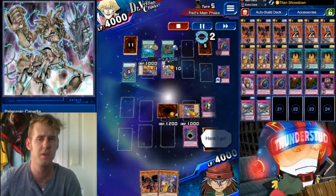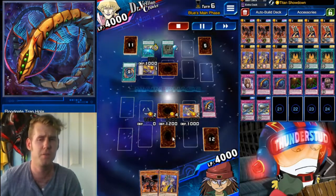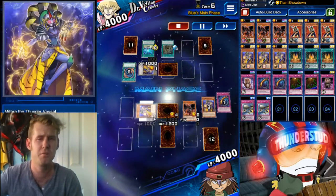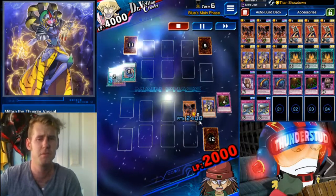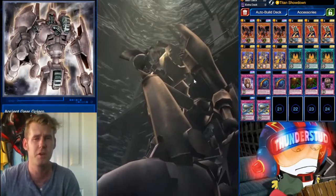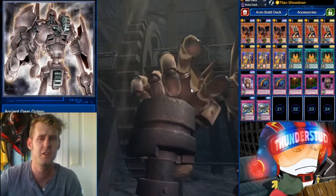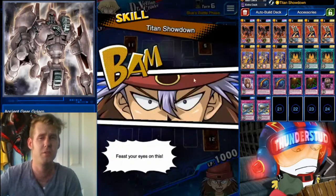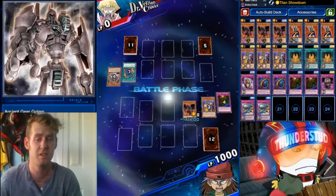We actually activate our Canadia so we could Normal Summon Gandora if we wanted, but we get a Floodgate. Normal Summon Gandora. Use our Mithra from our hand — that's gonna be more than enough cards on the field. Gandora wipes the field: 2400. We're one extra. But wait — he has an Ancient Gear Golem now coming to the field. We get to use it again, attack him again: 2700. Double that with Titan Showdown, you get 5400. Easy wins.